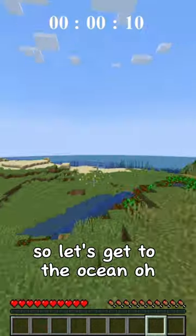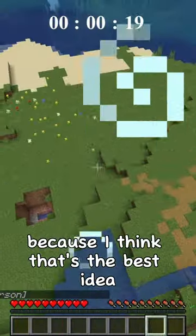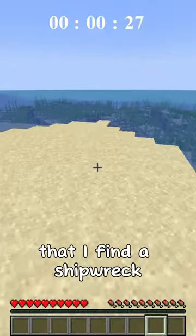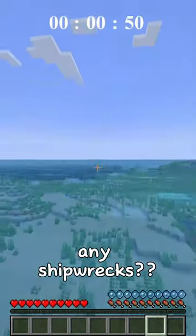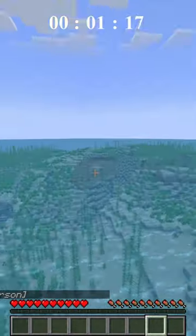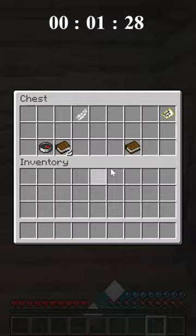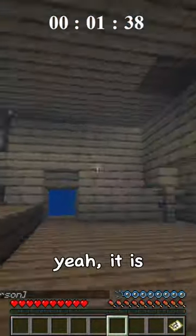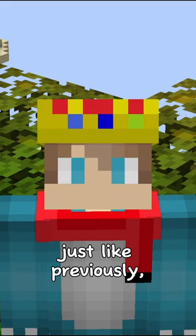Minecraft but I'm floating - my only goal is to find diamonds. Okay, we're going. Let's get to the ocean - we're gonna just stay right here because I think that's the best idea. Now we run to the ocean and hope that I find a shipwreck. I don't like flying over the oceans. Any shipwrecks? Oh, there's a shipwreck! It looks like there's gonna be two chests here - hopefully one has a buried treasure map. Buried treasure map, let's go!